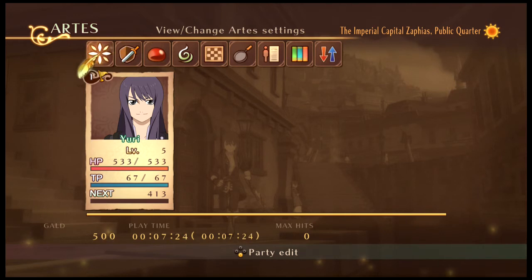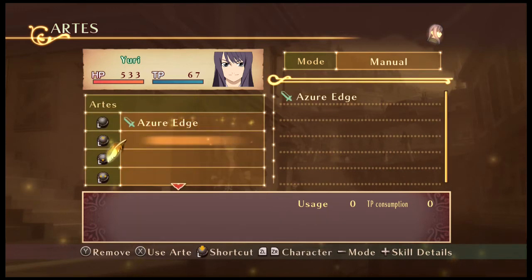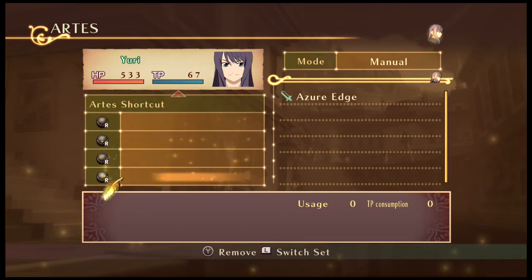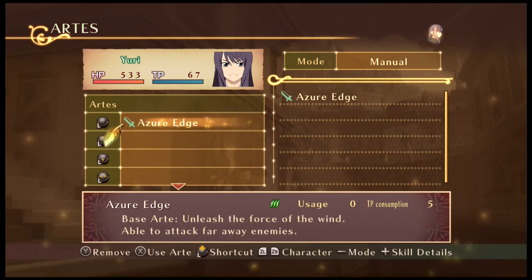You have arts — you can change the arts and settings. It's currently on semi-automatic; there's automatic and there's manual. For Tales of veterans, you want to play on manual for reasons I will say later. We get the arts detail: Azure Edge. It's a base art that unleashes the force of wind, able to attack far-away enemies. That's very useful for Yuri right off the bat, and it also consumes TP.